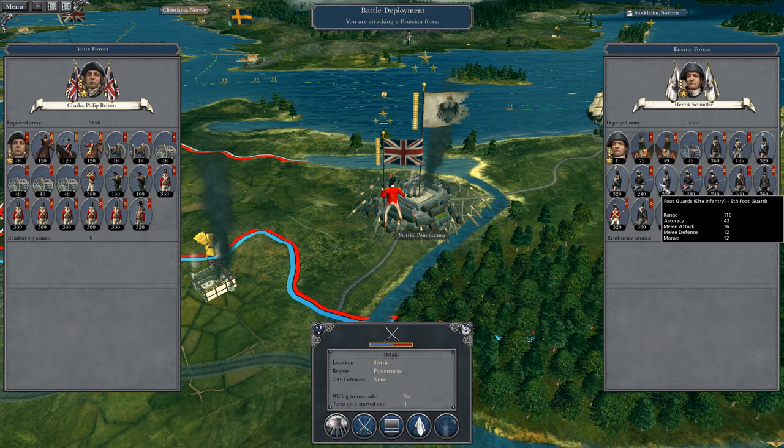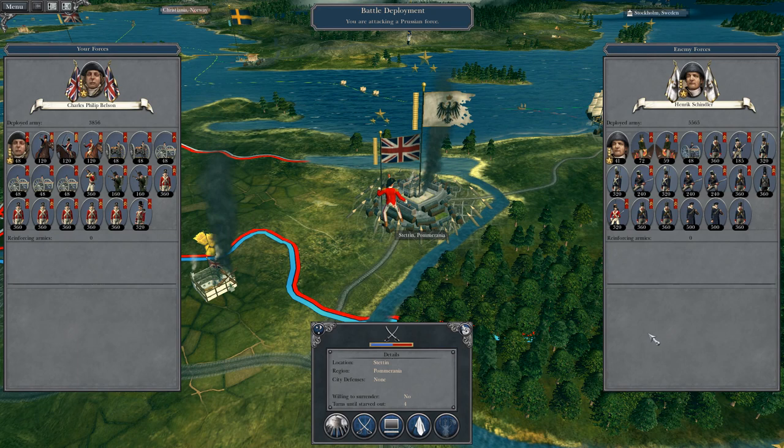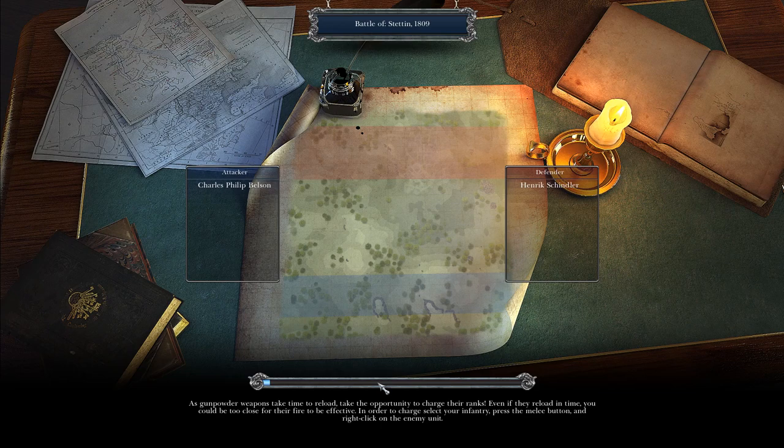They've got some foot guards, Prussian Fusiliers, foot guards, lots of light infantry and guards, some Black Brunswickers, still lots of Landwehr and some Swiss Grenadiers. A nice mishmash of different troops, but I have the cavalry. I'd argue I have the cavalry and artillery and effectively the infantry advantage, but let's see if I can actually make use of it rather than resorting to cheap tactics.